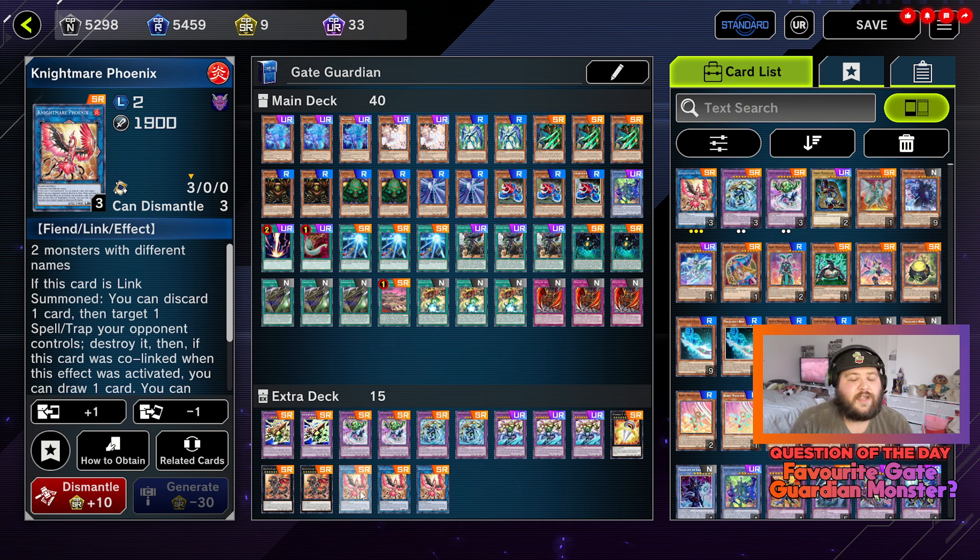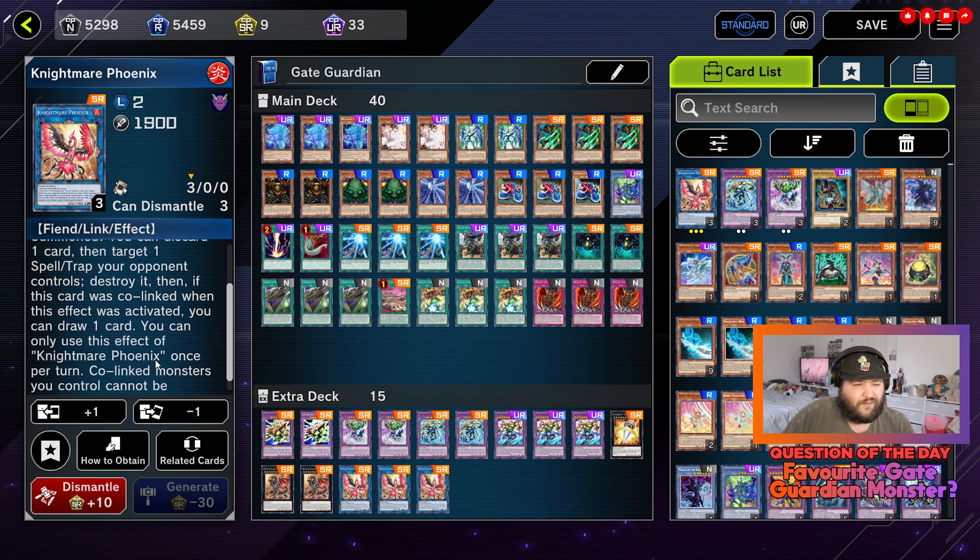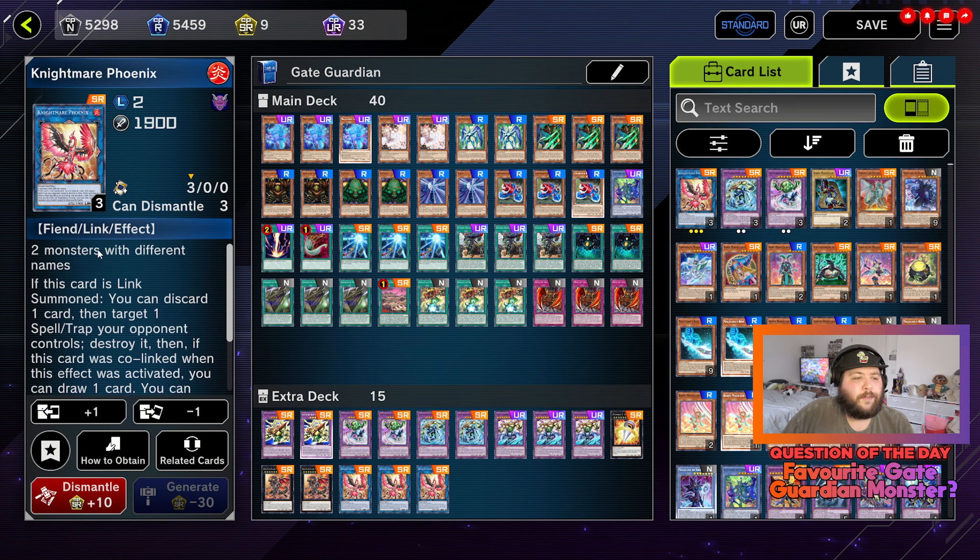Three copies of Nightmare Phoenix. The reason I run this is because I've been running into an issue with Toon decks — without the right cards it's difficult to get rid of Toon Kingdom, especially if they've got Toon Bookmark in the graveyard. I've run this specifically for that, but it's also very useful for getting rid of backrow: if this card is link summoned, you can discard one card to target one spell or trap your opponent controls and destroy it. We're not worrying about the co-linked effect. It's stupidly easy to summon with two monsters with different names, and there are a lot of different monsters in this deck, so it's not difficult to get out at all. And yeah, that's the deck — let me know what you think in the comments down below.